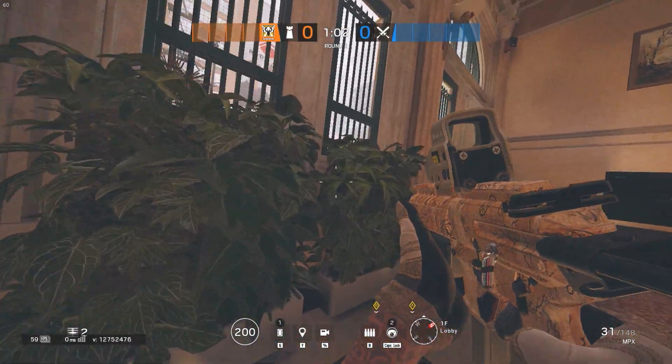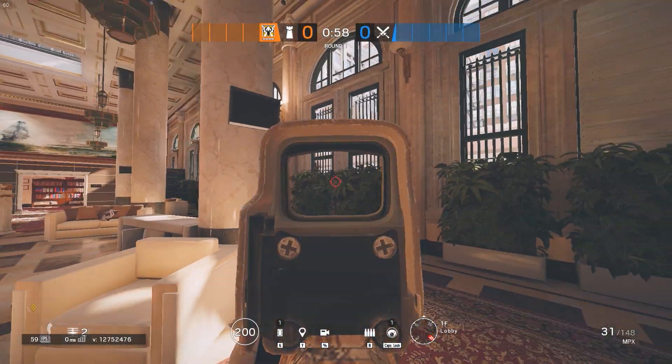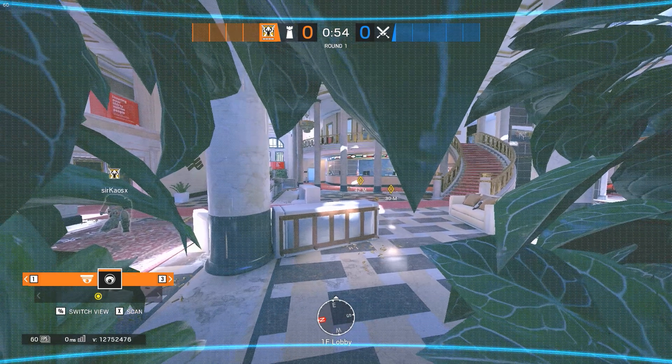No. 2. Similarly to the previous one, but this one is extremely hidden and gives you loads of intel on the ATMs, Lobby, Tellers, Banana, and the Front Desk.